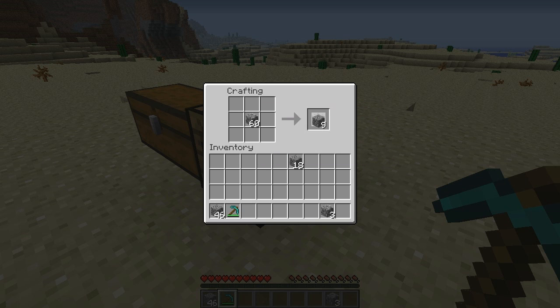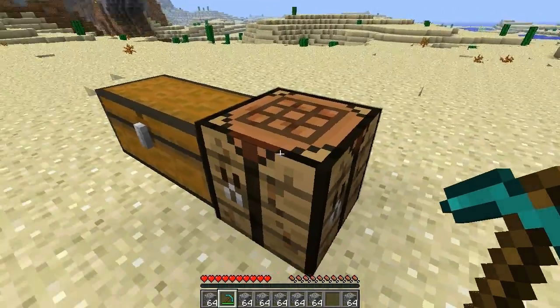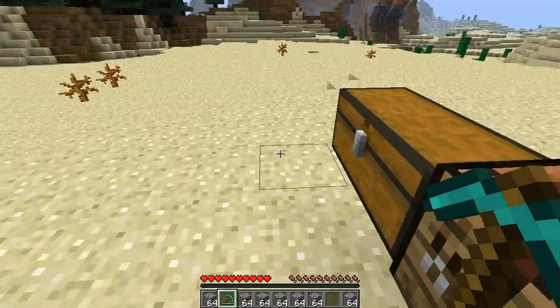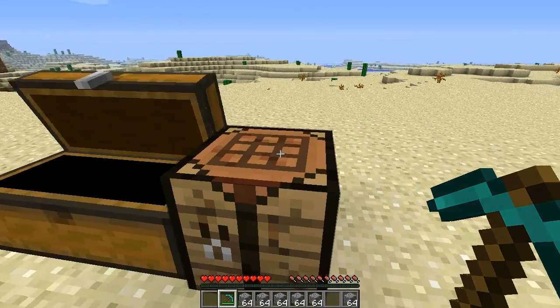When you do break them, they break into their previous form. To get your blocks back, just place one in the crafting square and you can get all your stuff back. Shift-click should work — and there we go, all our blocks are back just like that.